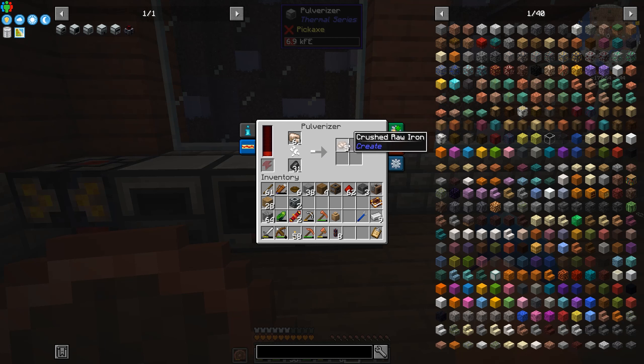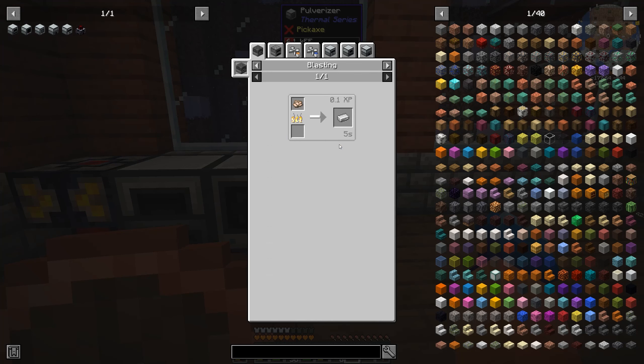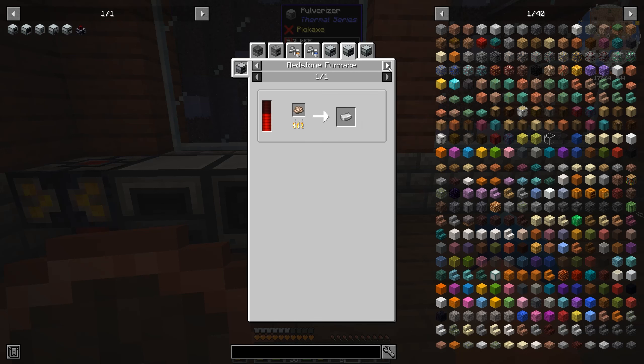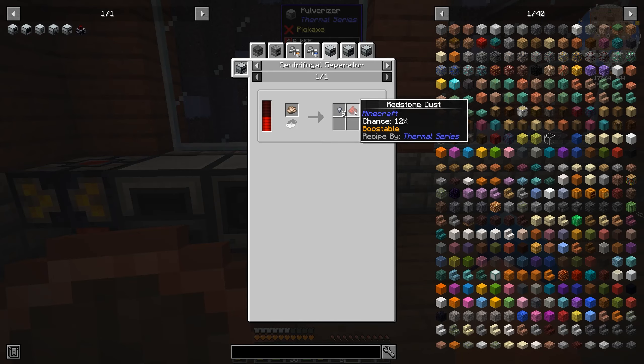Something I did for this pack is that pulverizing raw iron instead of giving you dust gives you the crushed raw material from Create, which you can directly smelt into an ingot — that remains unchanged — but you can also wash it for a chance at secondary products, as well as centrifugally separating it.